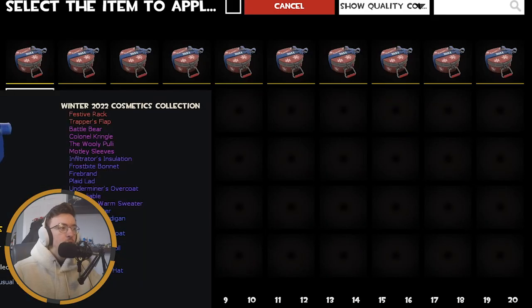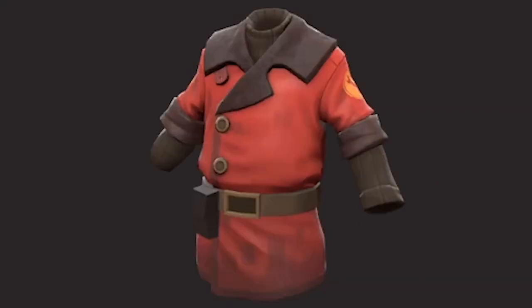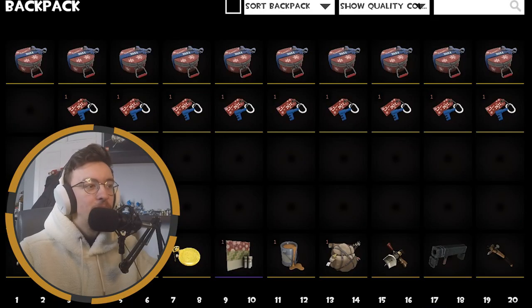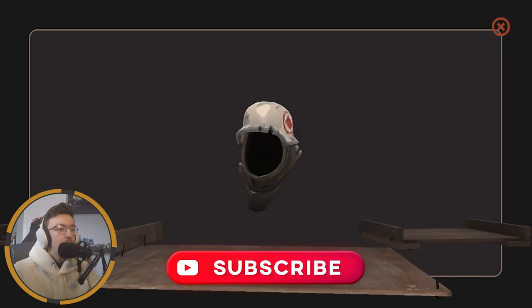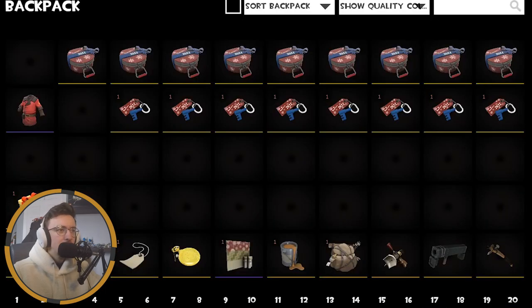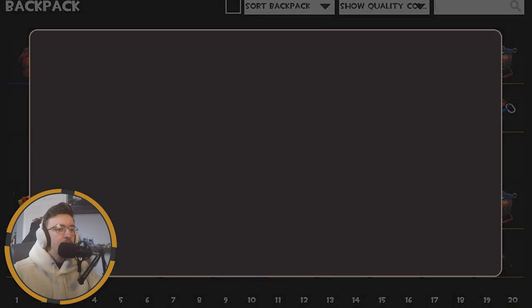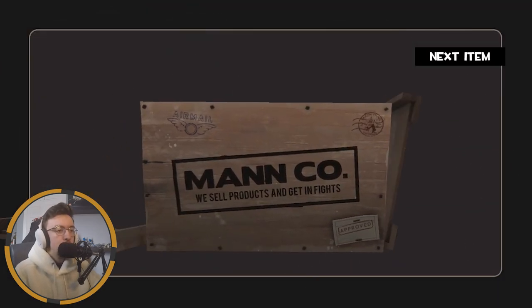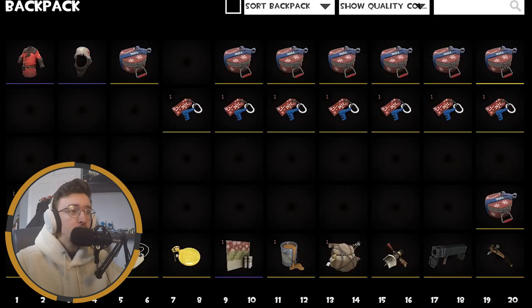Onto the meat and potatoes of this video - what you're all here for, I suspect - the new unusuals. Let's just jump straight into it. You can actually pick which case you unbox now, which is quite cool. Very cool, I'm a fan of that one - I'll take that in a heartbeat. Old reliable - I did say that was pretty cool, so I can accept that. And then onto number three - multiple Halloween kills, nice. And a soft hard hat, I don't hate that. So far, pretty decent unboxes.